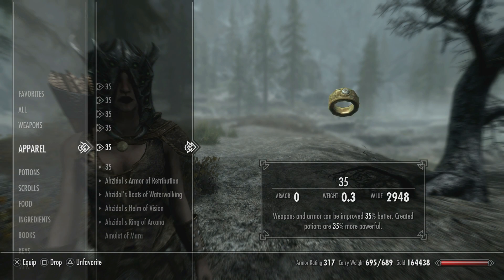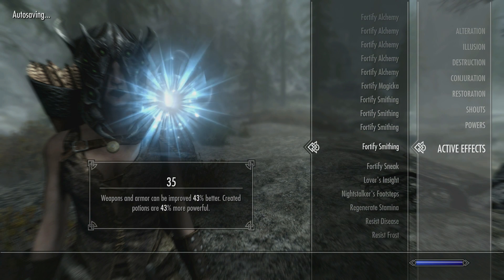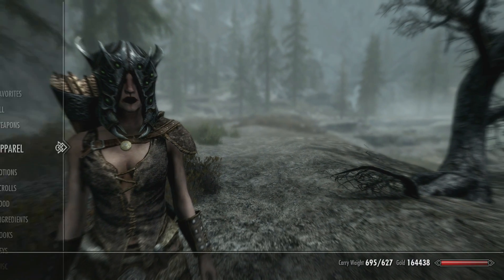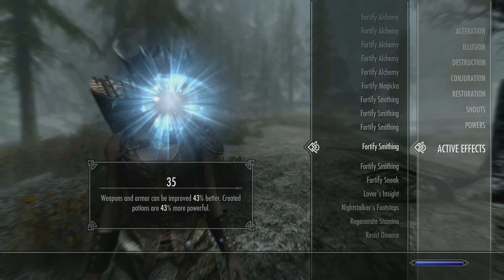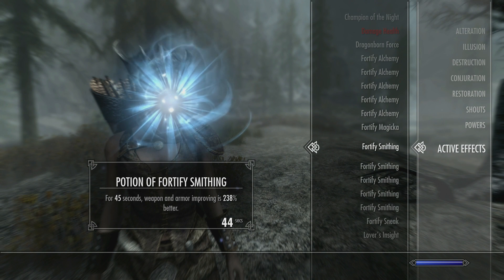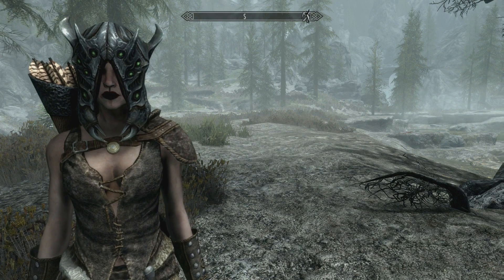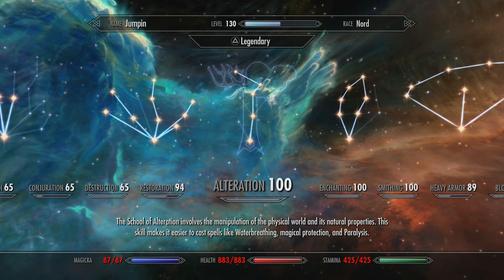Using a Fortify Enchanting potion with that armor set, you can achieve 170 Enchanting, which lets you make Smithing or crafting armor that gives you that 35%. If you equip those pieces, Necromage boosts the 35% to 43%. That lets you smith weapons to be extremely powerful and put very powerful enchantments on your armor. And using a Fortify Smithing potion - which normally would be 191% - becomes 238% with Necromage vampire. You just need to be a vampire and have the Necromage perk.